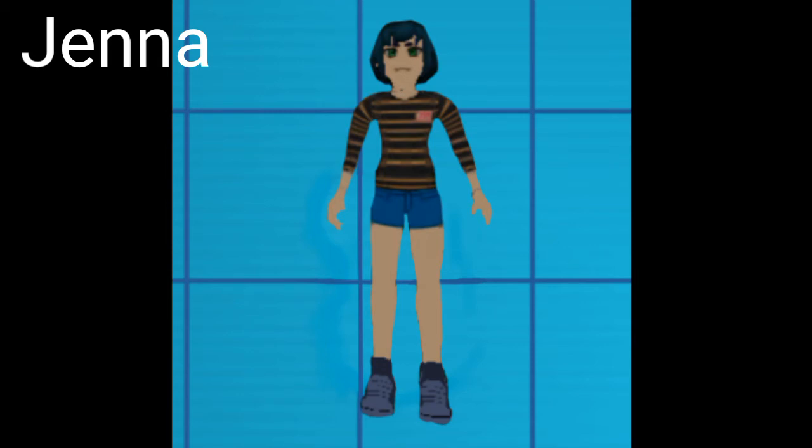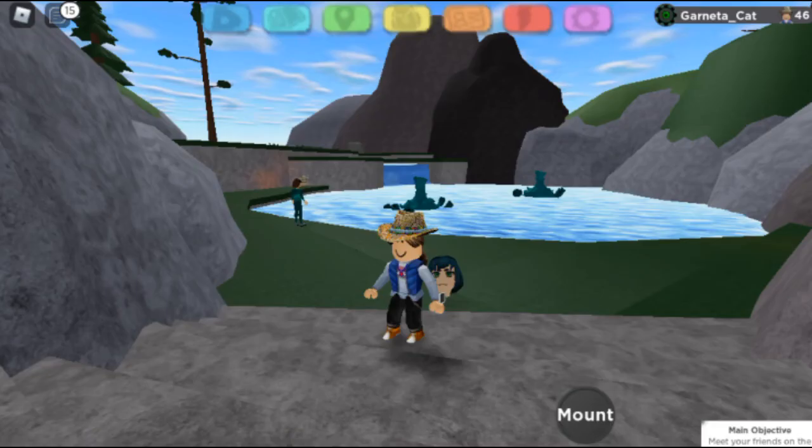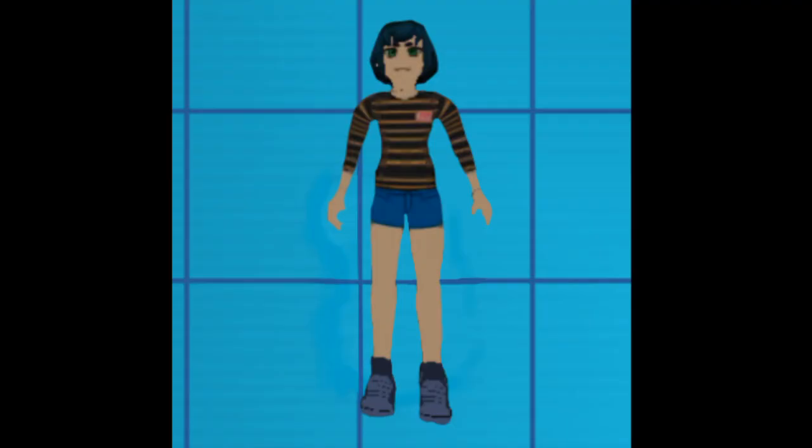I doubt any of you have ever seen this before, and I don't know why it's so underrated! Here's some footage of Chana so you guys can see it. When she's following you, she's only a head — that's when she's in your inventory, your Illumian disc. Or she's in battle — she's a whole body! It's really weird!